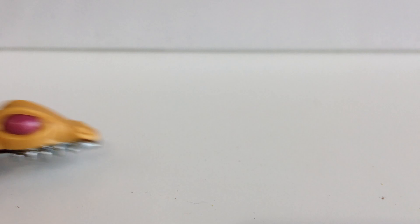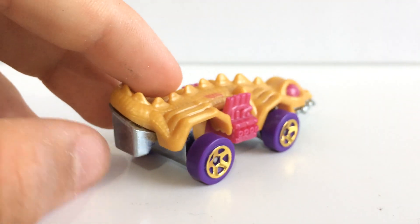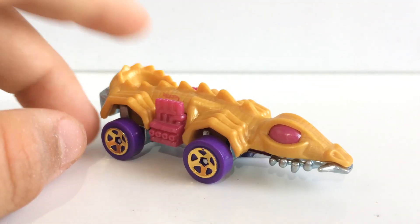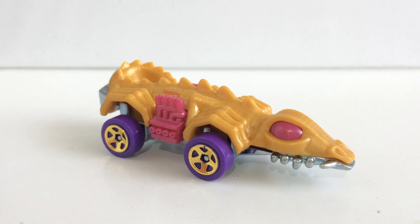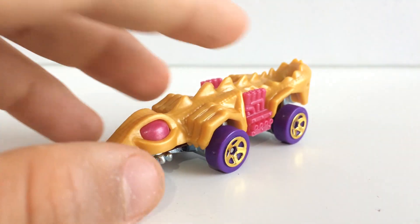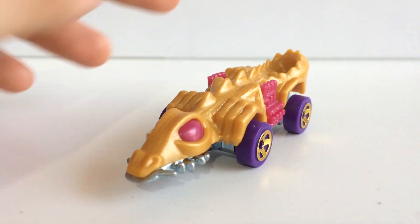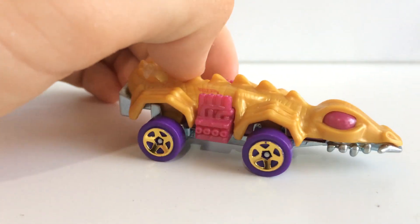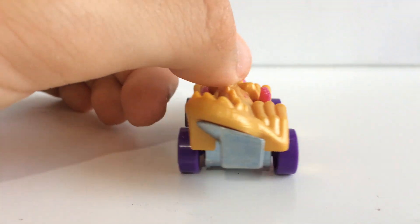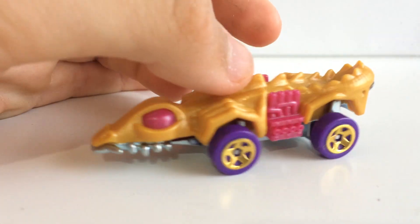Alright, here we have another very light fantasy model - here we have Fangster. I don't think this has had a release - well actually, I think this might have had a release lately in like a mystery model set or something like that, I just remember it being released but I'm not sure. The only thing I like about this car is the fact that the wheels are purple, because purple's a really nice colour for me. If you've had a look at my channel art, channel banner, pretty much anything of my tastes, you can tell that purple is a really go-to colour for me.